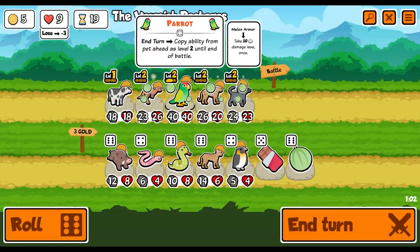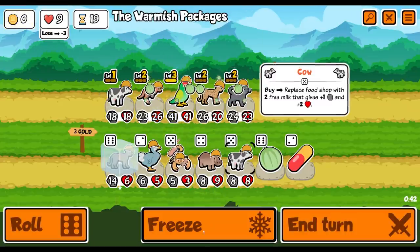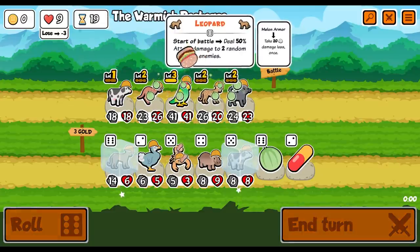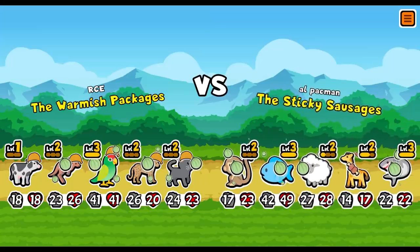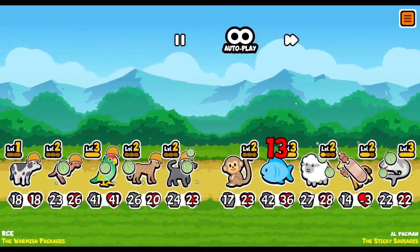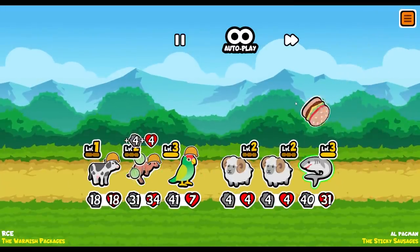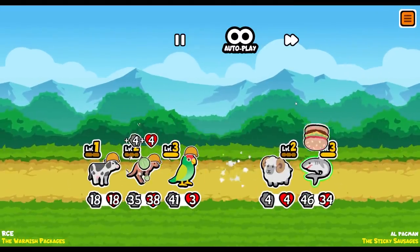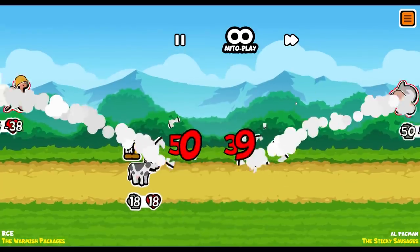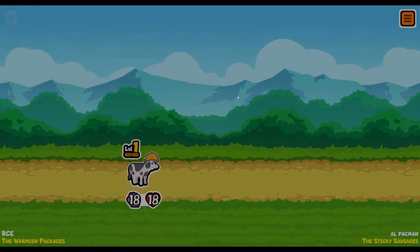We've got chocolate - I might put it on the parrot as my goat. There's the cow - yes, needed that! When we buy this cow, we'll use it on the leopard. Who are we against? I think we can take these - we've ripped through their melon armor. Nice. That's going to help the old kangaroo - he's got one health. That was close. Bloody sharks.